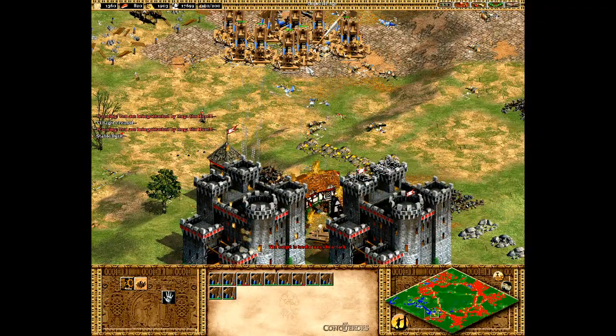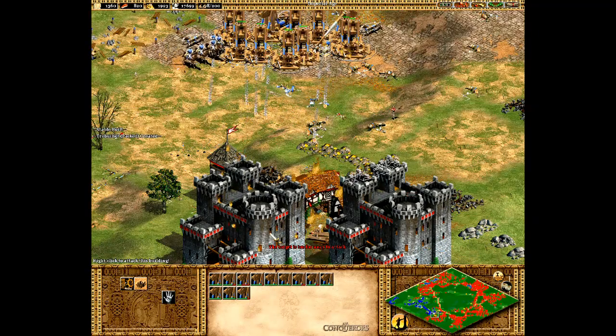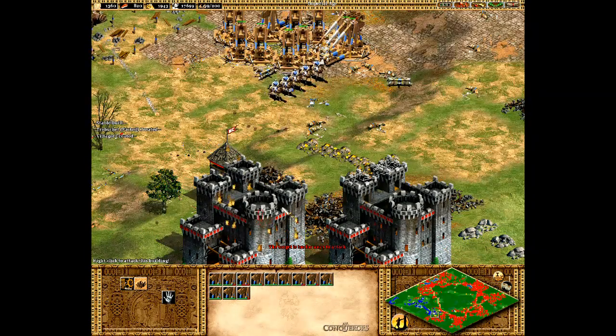I am very pleased — we've got golden stone down, definitely have to mine that. Build another town center next to these things so we can start cranking out villagers.